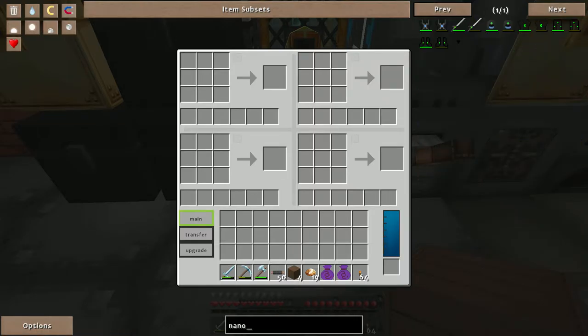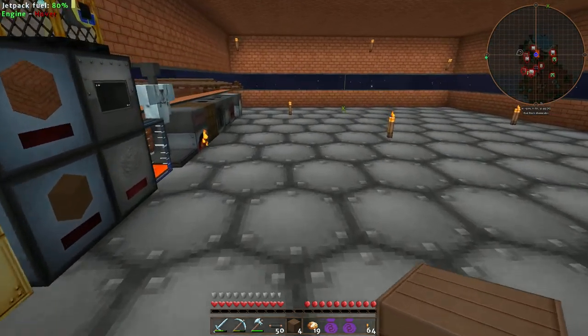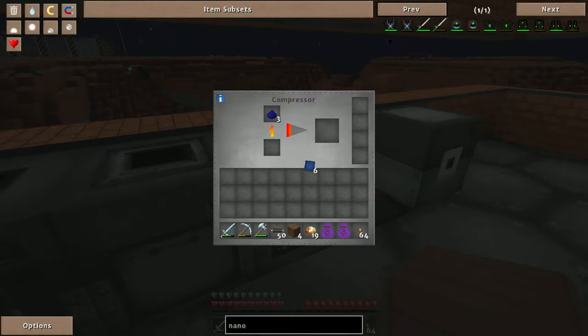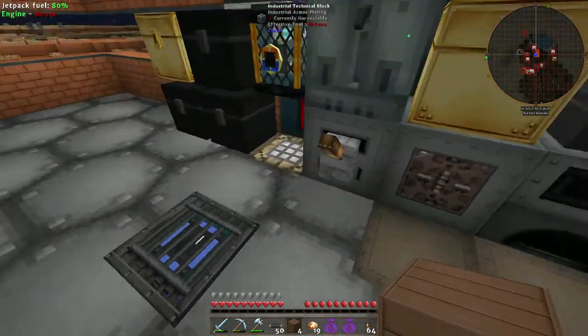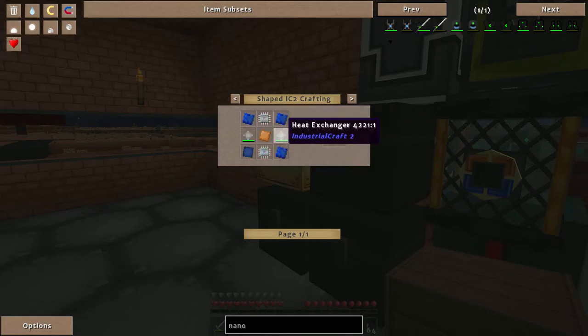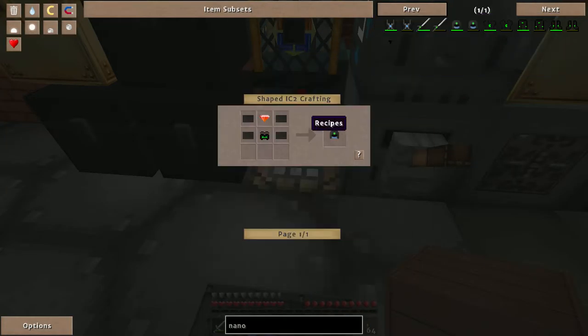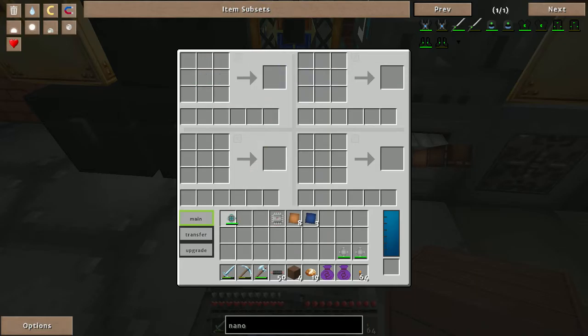I've got the four heat exchangers to make the advanced heat exchangers. For the advanced heat exchanger: two electronic circuits, four heat exchangers, and one copper plate in the middle. Slowly but surely getting there. I need more copper plating. The advanced heat exchanger recipe: electronic circuits on the sides, heat exchangers, copper plate in the center. Let's go.